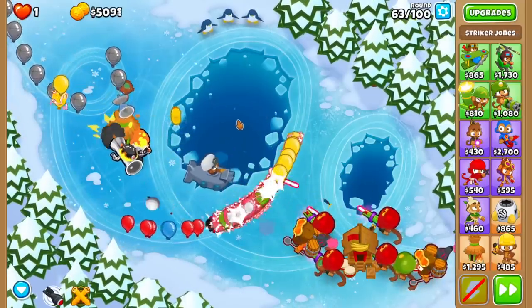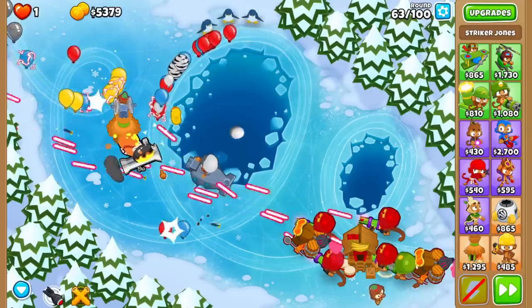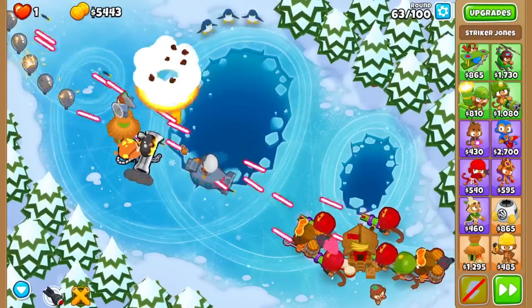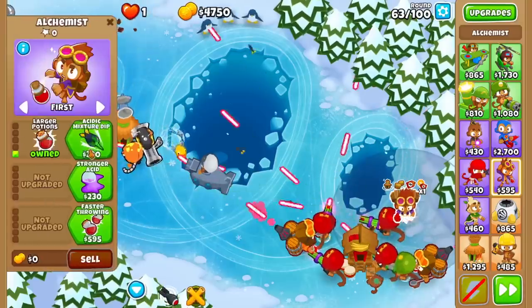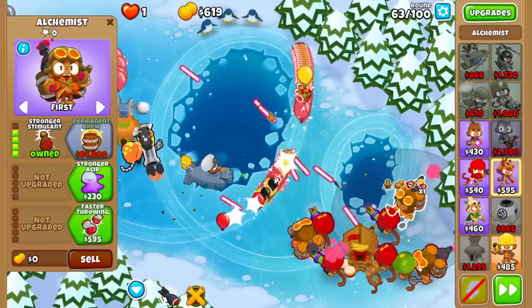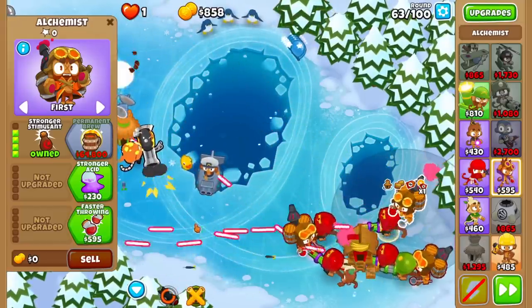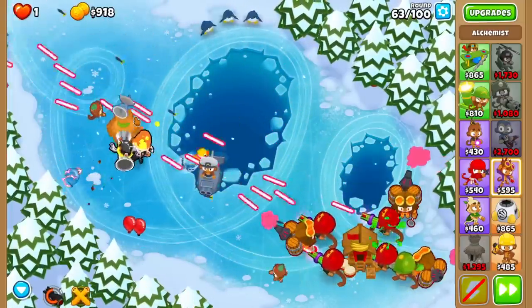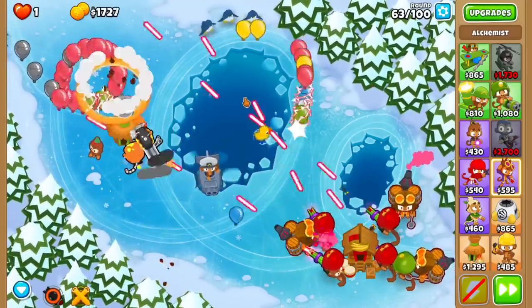Round 63. Maybe I should've played this a little safer. Yeah, I got pretty far. Let's see what I can buy — I would say an Alchemist. I gotta micro. Tier 4. I'll use Striker just to be safe as well. Oh, that's a lot of damage with that shell. God, I love that damage buff with Striker. See that? Shell.